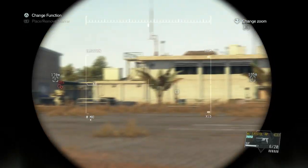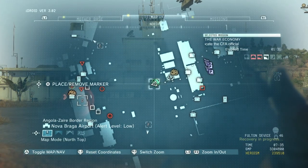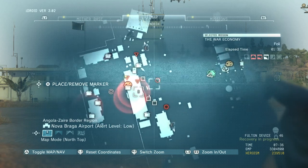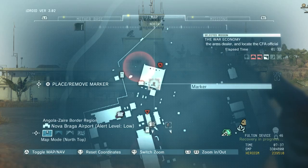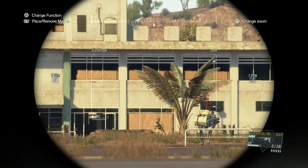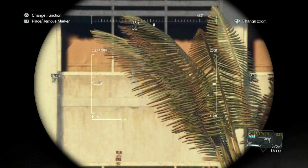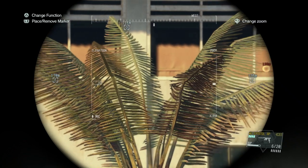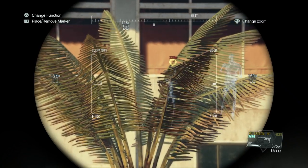I'm marking as many of these guys as possible. Where I am right here, it's almost impossible for anyone to see you. The only people that will spot you are the snipers on the roof, or maybe the helicopter if you're walking when it comes past, and also when the CFA official and the arms dealer drive past after talking in the first hangar.